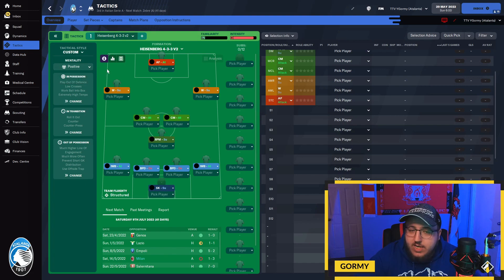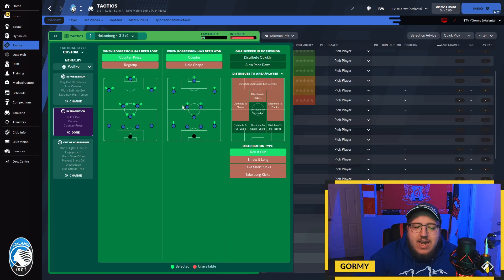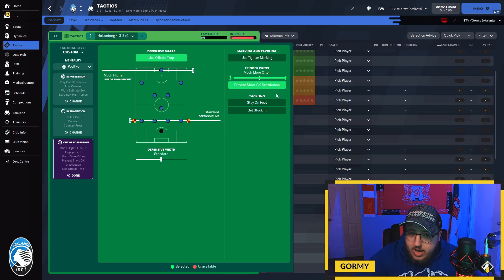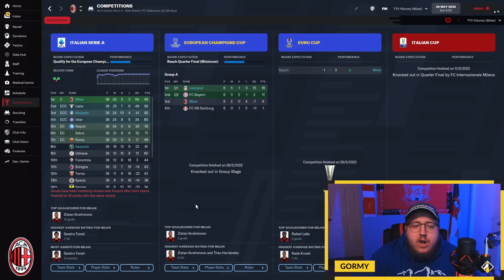It's played with a positive mentality — go balanced or attacking depending on the opponent. In possession: fairly wide, play out from the defense, work the ball into the box with low crosses, slightly shorter passing directness, extremely high tempo. In transition: counter-press, counter, and roll the ball out. Out of possession: offside trap, much more often trigger press, prevent short goalkeeper distribution, and much higher line of engagement with a standard defensive line.